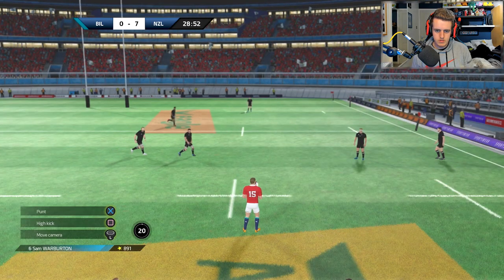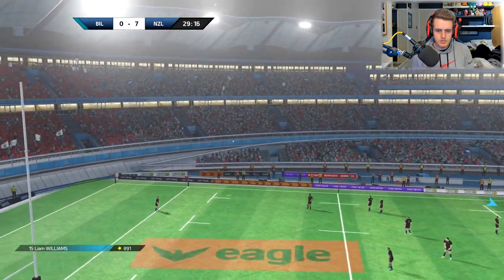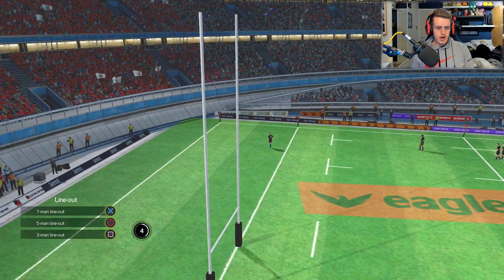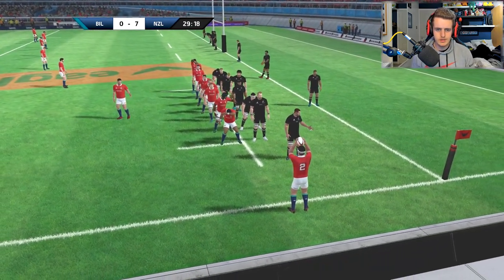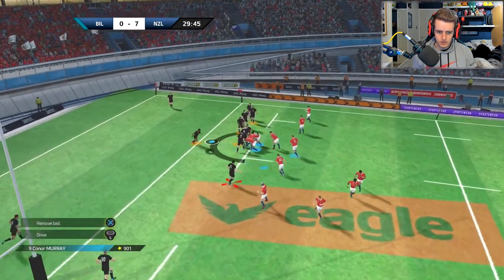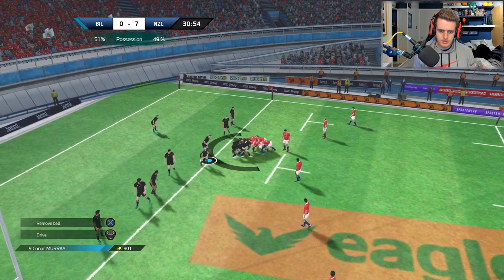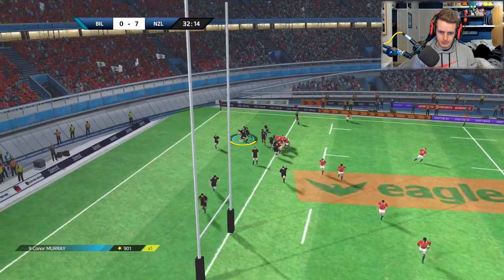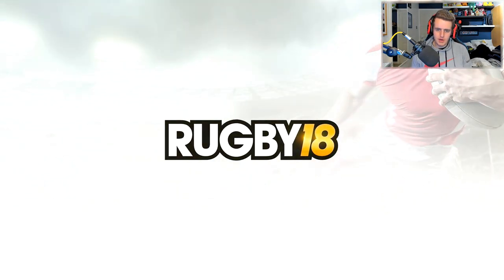Penalty kick — here we go. Who's kicking? Number 15 is Liam Williams, but that doesn't look like Liam Williams. Come on — five meters out, we have the potential here. Let's go to the back, drive it boys. Push, push — it's moving, it's pushing! Are we over? Are we over? There we go — beautiful try! We're on the board.